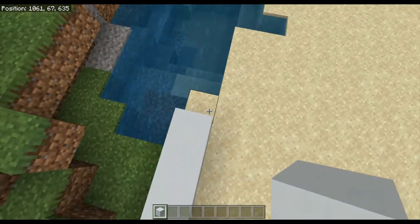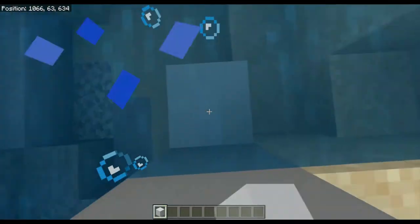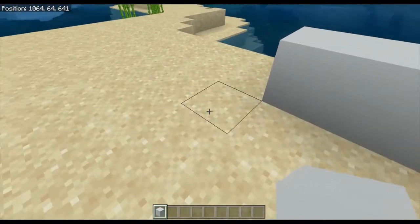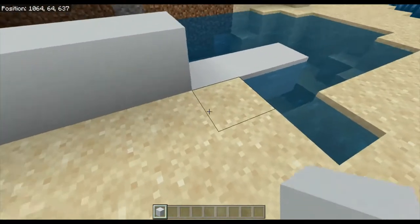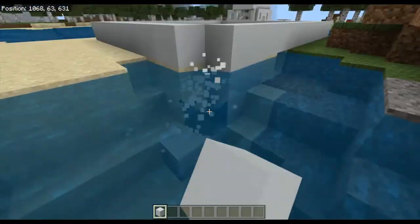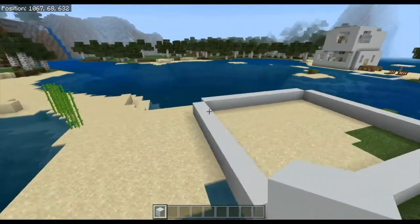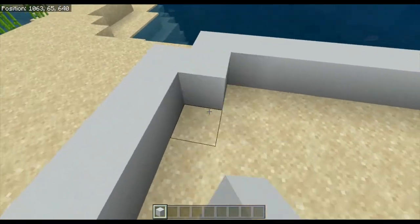Then you're going to go across and connect these. If there is water in the way, fill that up. I will put the seed in the description for this map, so if you want to find this location the coordinates are 1064, 64, and 641. Then you can break the marker block — you don't need that. You now have the size of your house. It's pretty small but you can make it work. From this side you're going to fill in the whole bottom first.